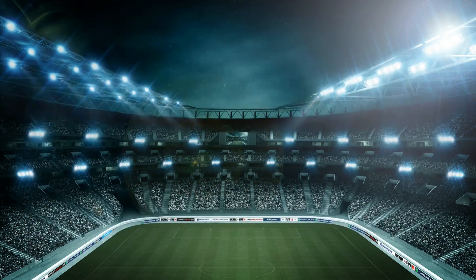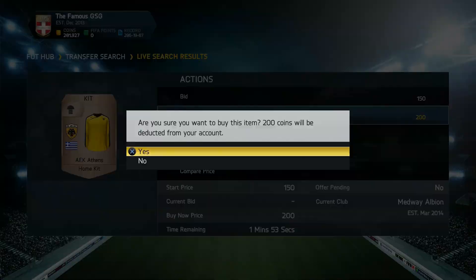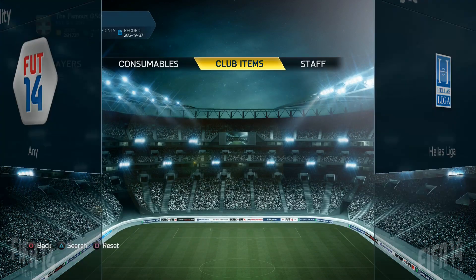Hey guys it's FIFA Ralle here and welcome to episode 94 of Let's FIFA 14. The first thing we do in this episode is pick up two new kits — the AEK Athens kit. I thought they looked quite nice, a black and yellow kit.